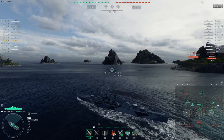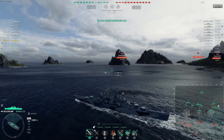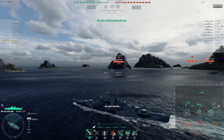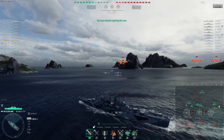There might be a submarine on our flank. Luckily, Cleveland gets Airstrike instead of ship-based ASW, which is nice. Ship-based ASW is really bad, especially on cruisers. Having Airstrike is nice.